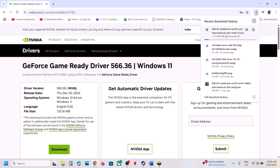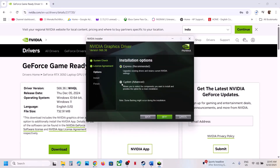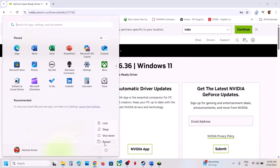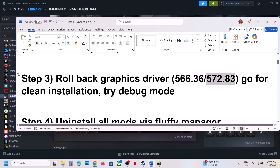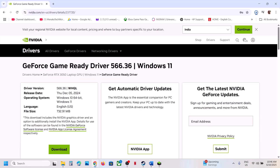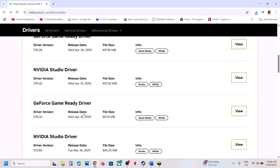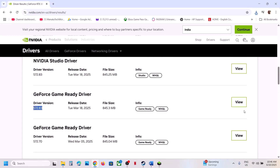Once the download is complete, run the exe file. Click Agree and Continue, then select the Custom option and click Next. Put a check on the box that says Perform a Clean Installation. Click Next and once installed, restart your computer. After the system restart, launch the game and check. If that does not work, you can also try version 572.83 — find it on the Nvidia website, install it with clean installation, and restart your computer.